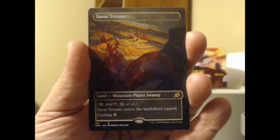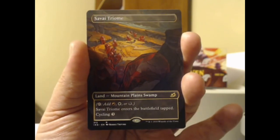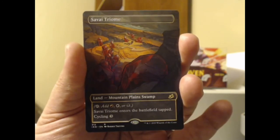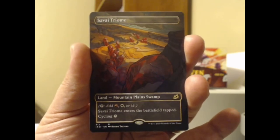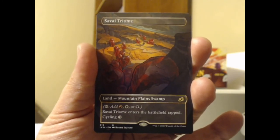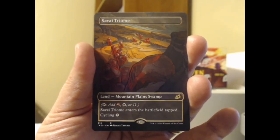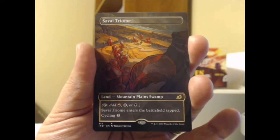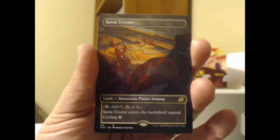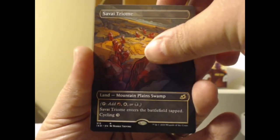And that's going to bring us to our rare here — ooh, gotta love the Triomes. And you gotta love them even more when they're borderless. A nice rare land. I have a thing for hitting these in packs. I'm going to give that rare land the Danny DeVito Stamp of Approval. You're impressing the heck out of me — because you're a rare land. Even though you come in tapped, you give me one of three possible colors. Not too shabby. That's a big success right there.